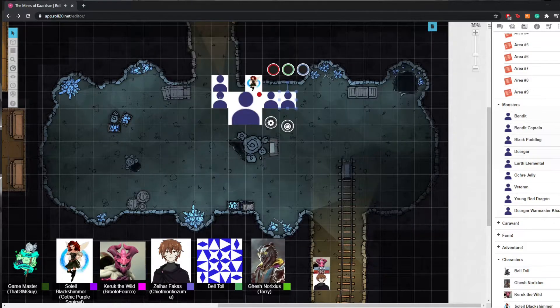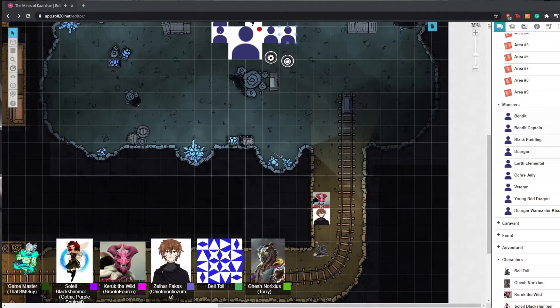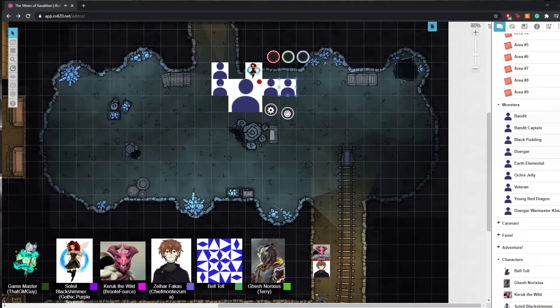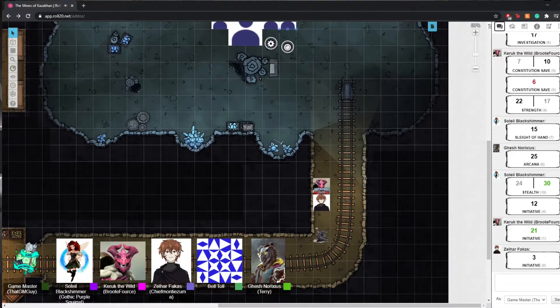Everybody roll for initiative — saving our pirate friend. People who are outside roll for initiative too to come back in? Yes, absolutely. We didn't start scouting until everyone was already in — this is when everyone got back. Everyone's good to go, we made sure of that.